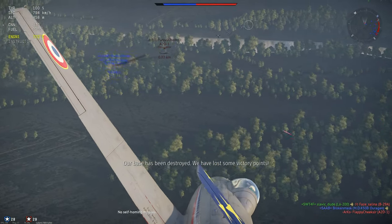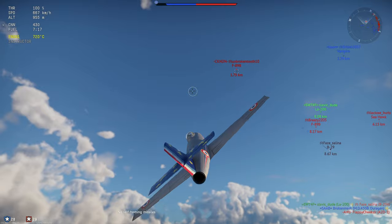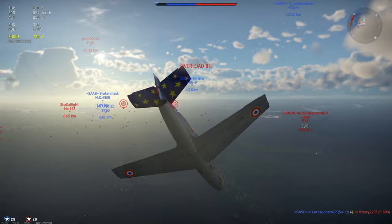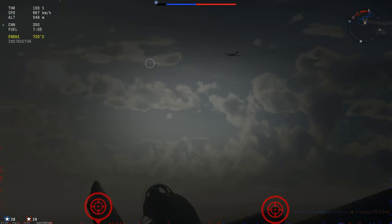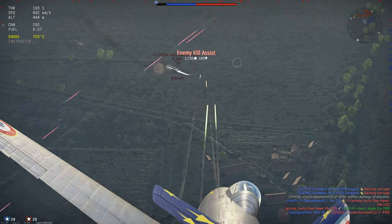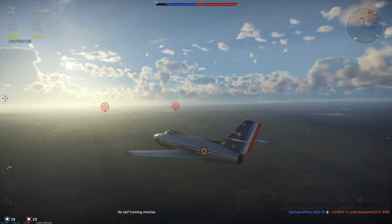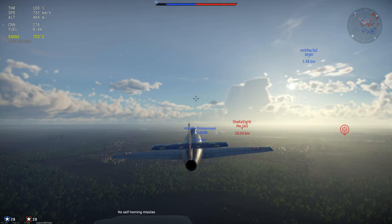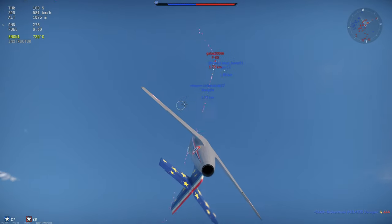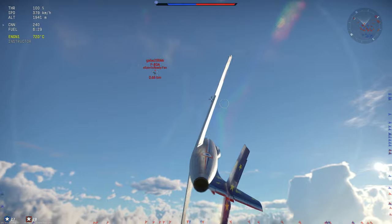So the Baraguon is pretty much the same thing as the Ouragan, except the Baraguon has a reinforced landing gear with two wheels on each side rather than just one. It also has a slightly lighter engine and a drogue parachute. It does make up for that lighter engine by being slightly heavier overall due to the reinforced landing gear and drogue parachute.